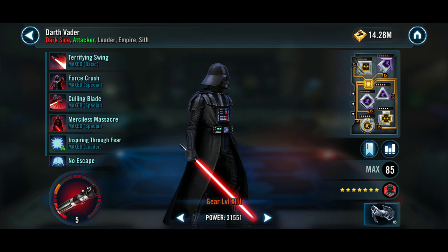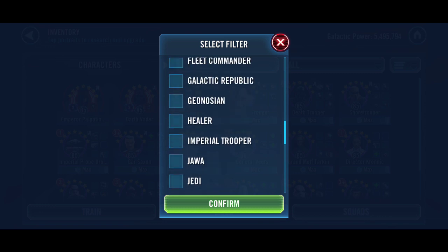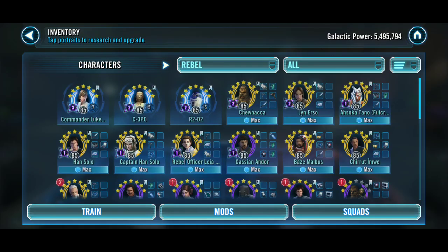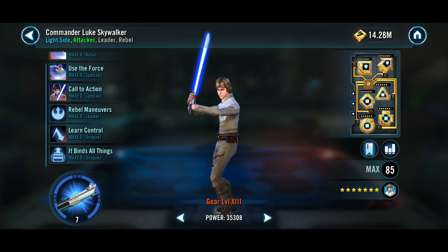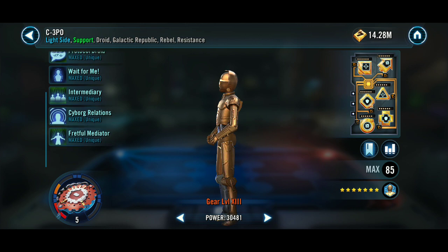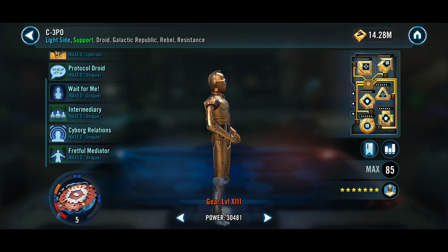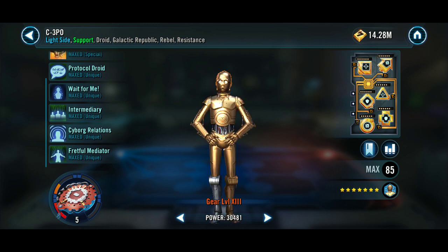So, 2 Zetas on Emperor Palpatine, 3 on Vader. And for Rebels, Commander Luke is Relic Level 7 with 3 Zetas — a lead and 2 uniques. C-3PO is Relic Level 5 with 2 Zetas — a special and a unique.